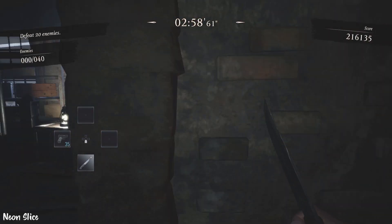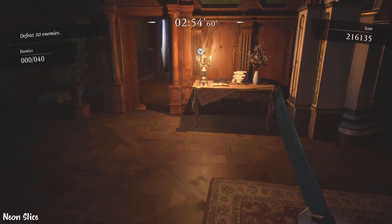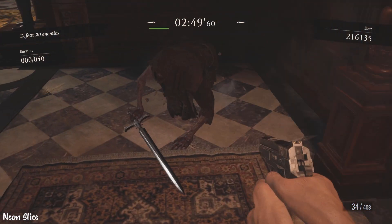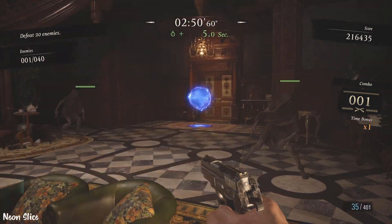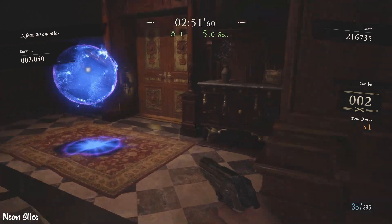We start off by going straight forward and then to the right while we're in the hallway here, grabbing the 30 handgun ammo, and then we take out all the enemies here. Try to time it correctly so you don't lose your combo, which is the most important thing in this playthrough.